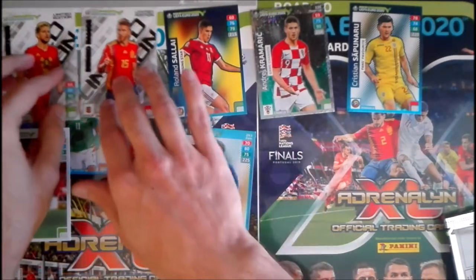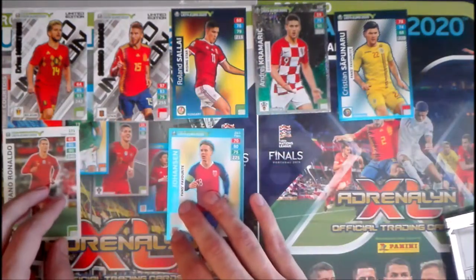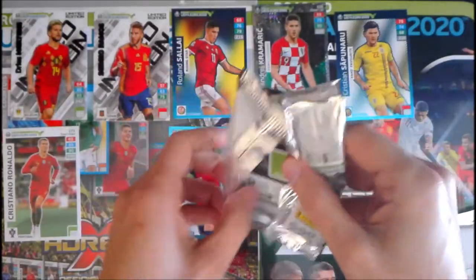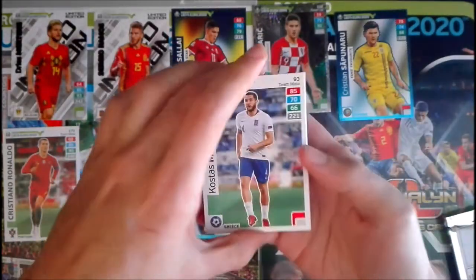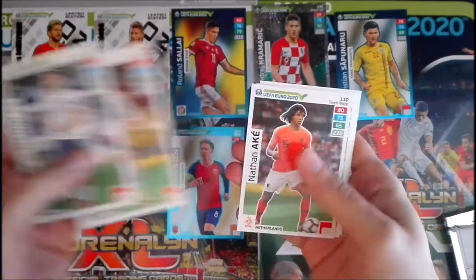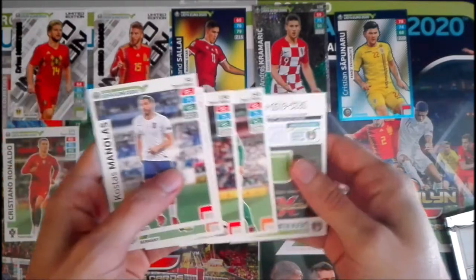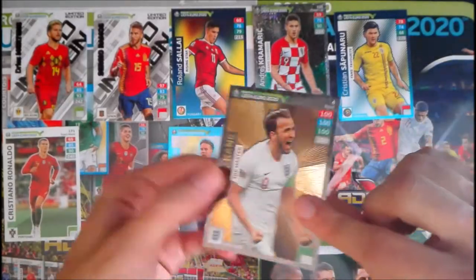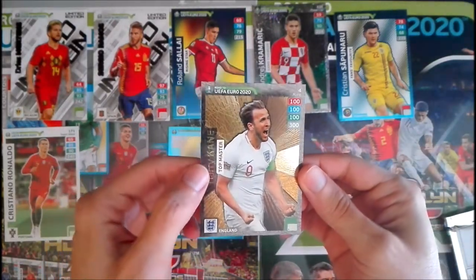Let's put all the cards out so we can show them better. We're halfway through this mega opening. Packet five has Manovas from Greece, Brand from Germany, Ak from Netherlands, Norwood from Northern Ireland, and Berg from Sweden. And the special card is...